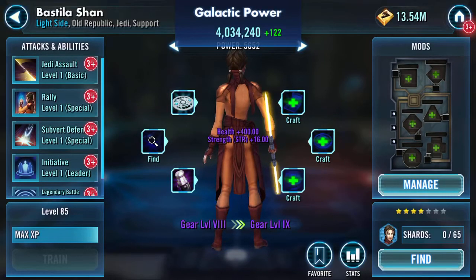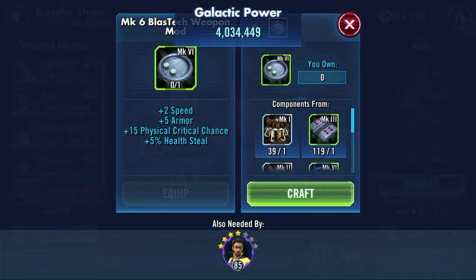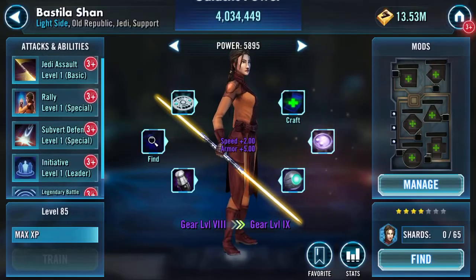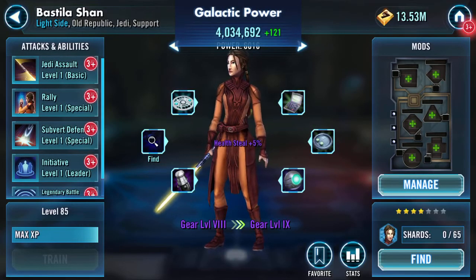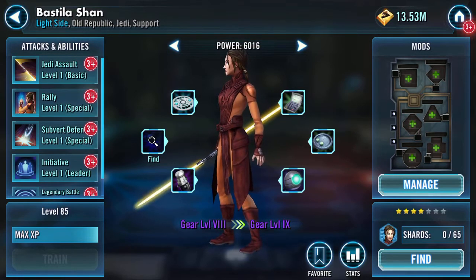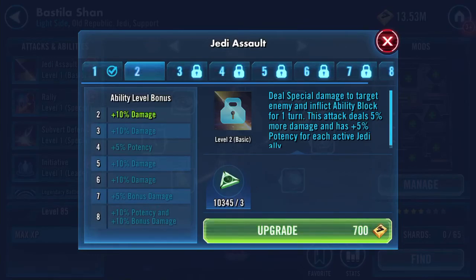Not normally as generous with a four star, but hopefully get to try her out somewhere. Okay, so we've got up to gear level eight. Let's go through the abilities and get those up to ability level seven.